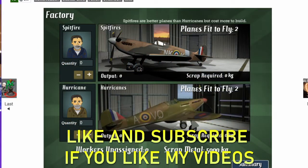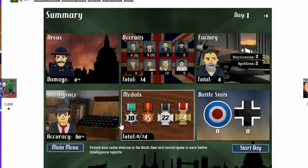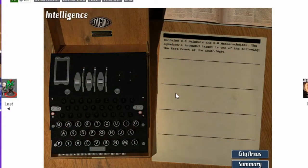You get excited to build hurricanes or Spitfires. Naturally, the Spitfires are better planes in this game. You can get some medals for clout. Intel gives you an idea of how many planes are going to attack you from which location. Right now it tells me between 0-8 Heinkels and 0-8 Messerschmitts will attack us at one of these locations. Because we only have 60% intel, but if we have closer to 100, you get a better picture.